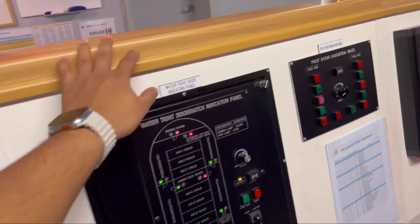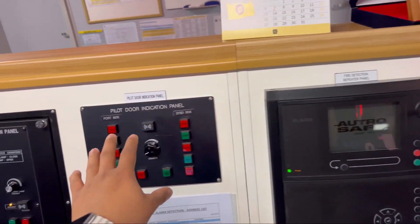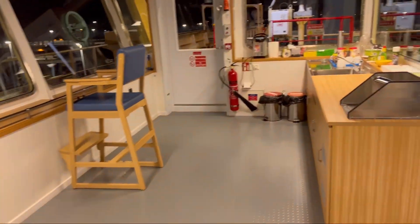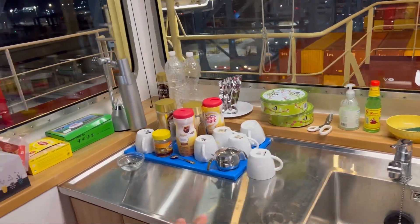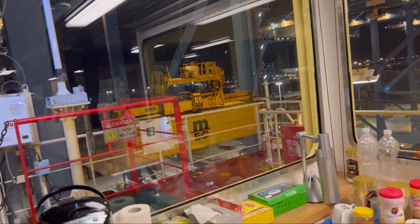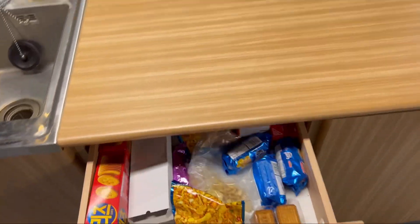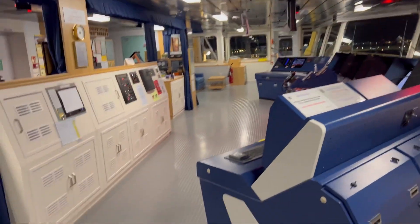This panel tells you if all doors are closed. We've also got a fire alarm indication panel and a pilot door panel. Then over here is the pantry area — a water dispenser, a heater, coffee, tea, and some snacks. So when you come for your four-hour watch on top, you've got food, you make your coffee, do your watch, and enjoy.